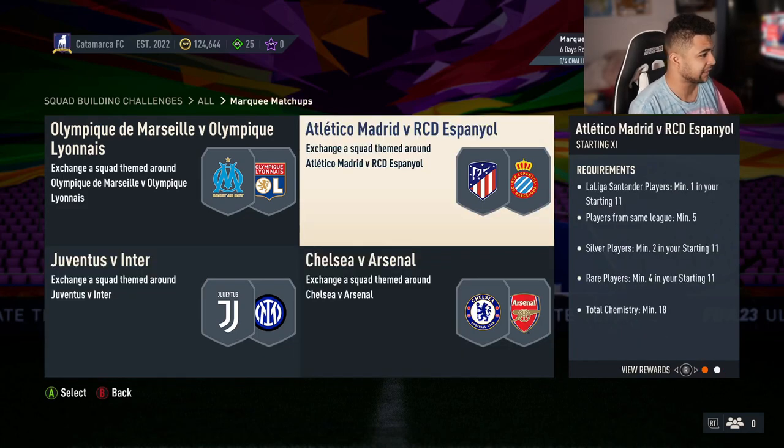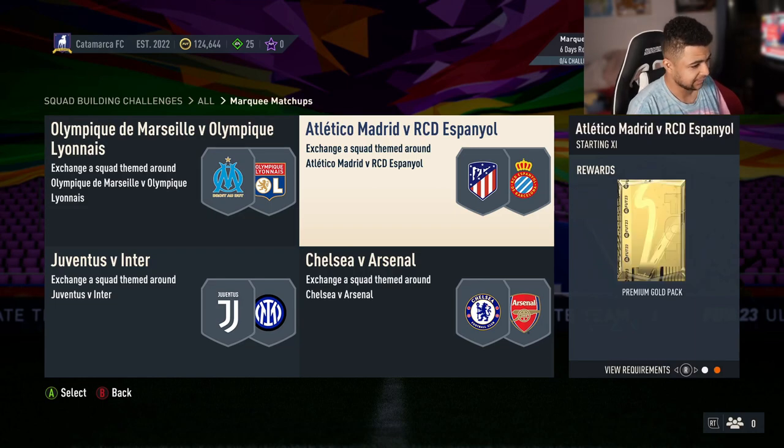Then you've got the La Liga matchup — Atletico versus Espanyol Barcelona. You've got La Liga players min 1, players for the same league minimum 5, silver players min 2, rare players min 4, 18 chem for the premium gold players pack.